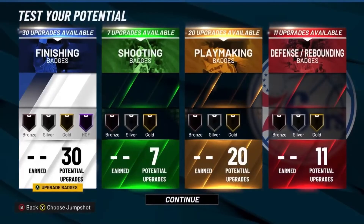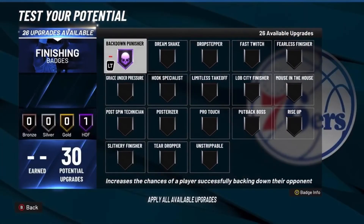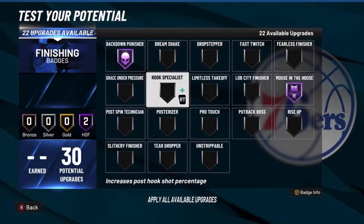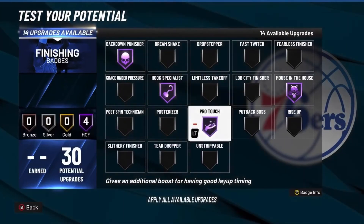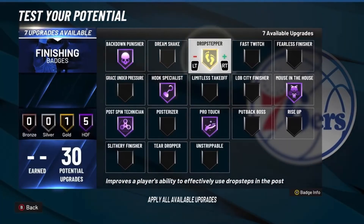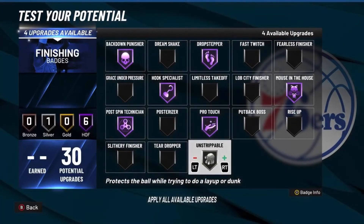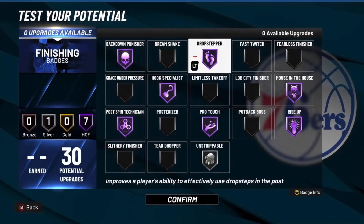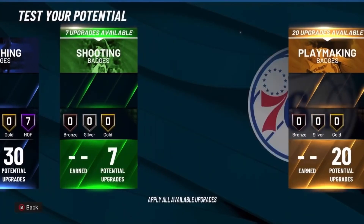Just get that 99 rating. For the finishing badges, Backdown Punisher on Hall of Fame is a must-have — especially with 87 strength, Hall of Fame Backdown Punisher is just going to be glitchy. Then you want to go Mouse in the House because most centers are like 6'8", 6'9", and you're going to be 7 feet, so you'll be able to just make layups over smaller defenders. Hook Specialist on Hall of Fame — no explanation needed. Pro Touch on Hall of Fame, Post Spin Technician, Drop Stepper, Unstrippable, and Rise Up. This is sort of like a Shaq kind of build — Backdown Punisher, Drop Stepper, Rise Up, Mouse in the House, all that stuff.